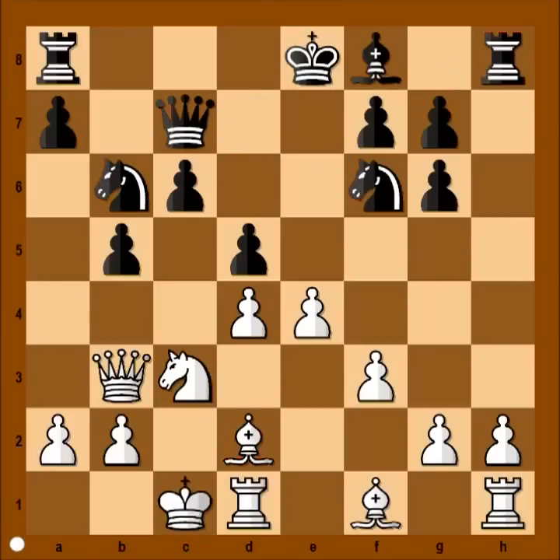Knight to b6, and now king to b1 — safety first. a6, so if pawn takes pawn, pawn takes pawn, b5, the pawn is defended.